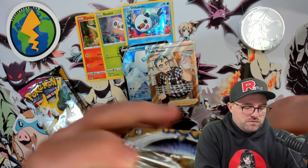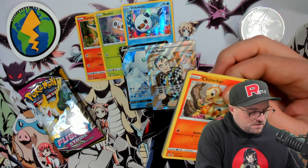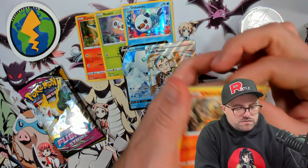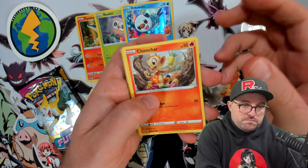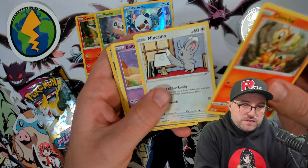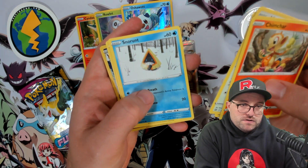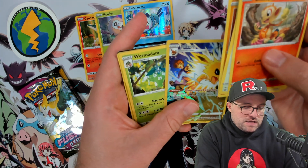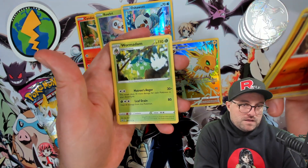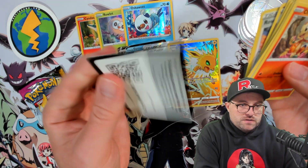We got another Brilliant Stars pack here. We want Charizards — bonus Charizards. We're getting greedy, but any bonus Charizards would be appreciated. We got a Chimchar playing with berries, eating berries, Minccino — we got an Eeveelution, Snorunt, Nosepass, Jolteon. We'll take that, and a Wormadam. Jolteon's good — we like the Jolteon, nothing wrong with that.